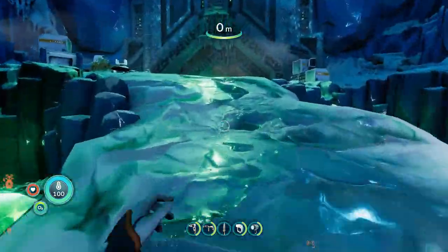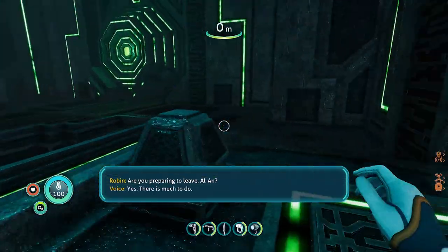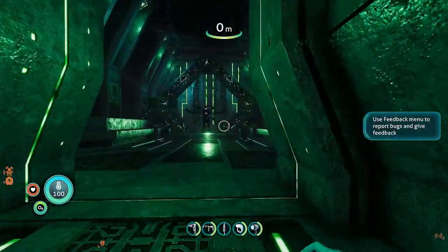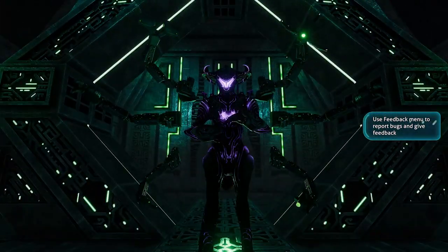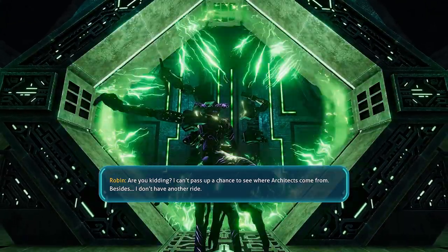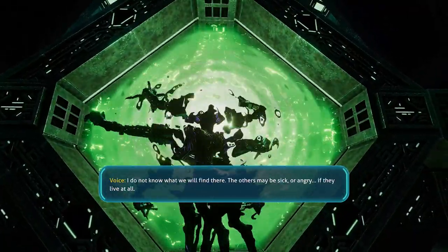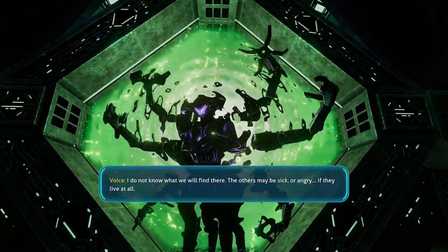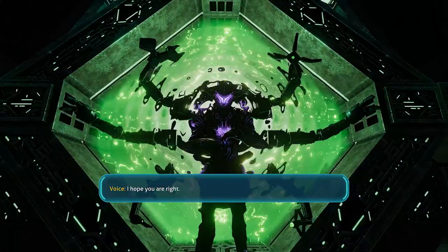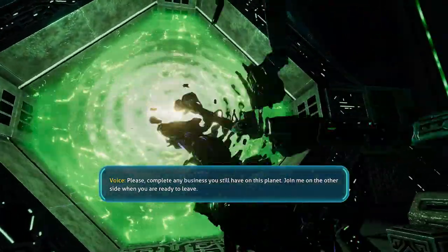Here's the facility and the alien inside — just follow him. Walk around and he's going to head out the door. Go over to him and he'll talk to you. He'll ask if you want to leave with him — beyond the teleporter there's no coming back. Let the dialogue play out until he asks you to complete any business on the planet and join him on the other side.